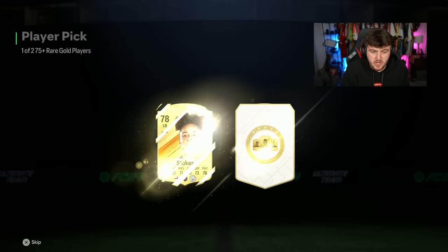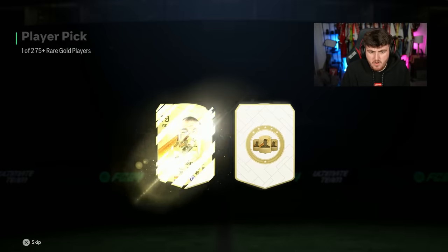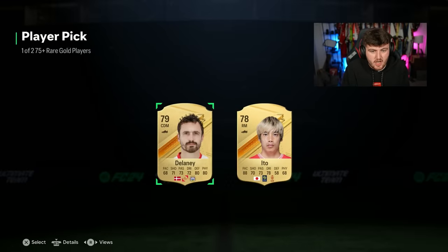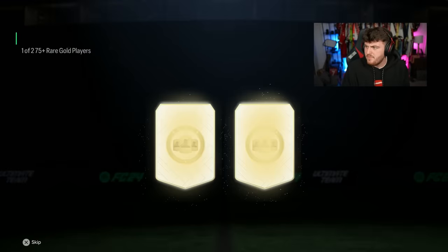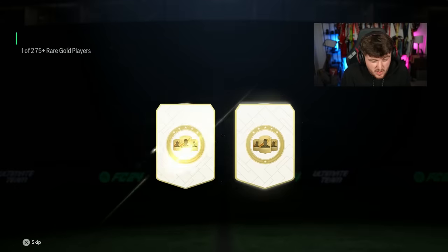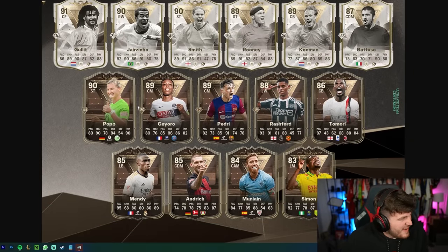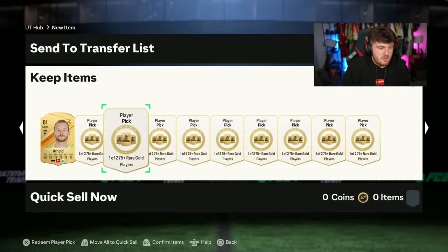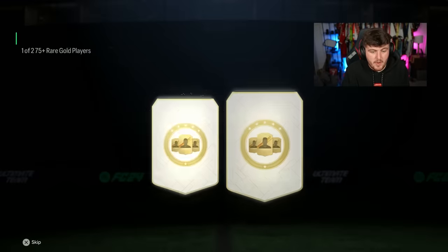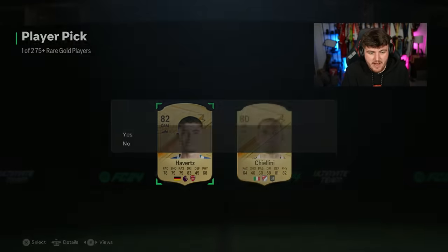I assume you can, I hope you can. Looking at the card design, I don't think there's going to be an obvious tell when opening player picks whether you've got a Centurion or not. With Trailblazers you could see a little red thing popping out - I don't think you'll be able to do that with these cards. The icon design is really nice. There are Centurion evos as well - EA said they're going to be popping out a bunch of Centurion evolutions, which I'm excited for. Evolutions needs more love in my opinion.